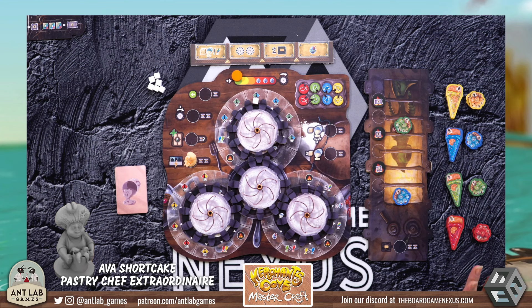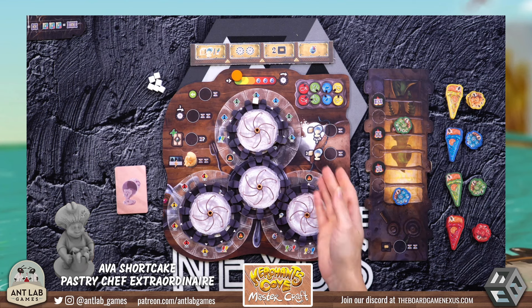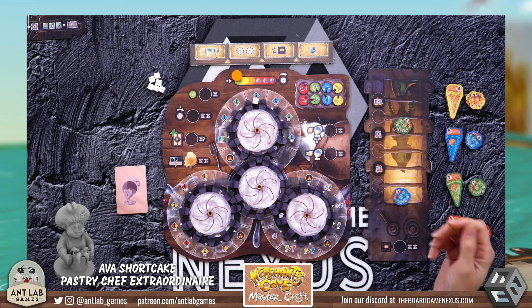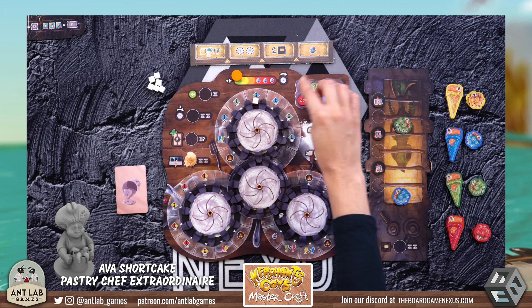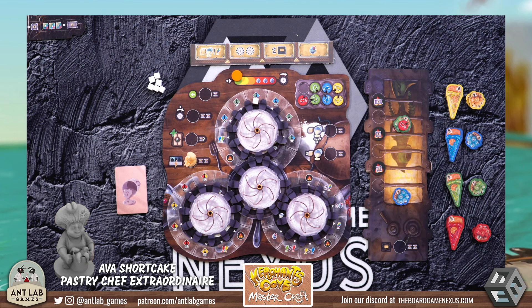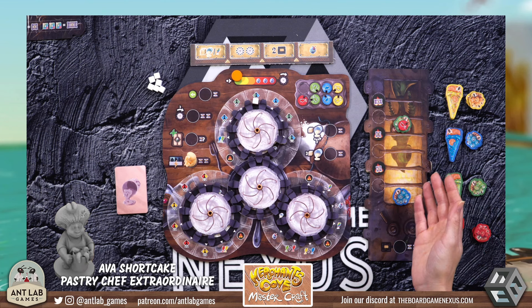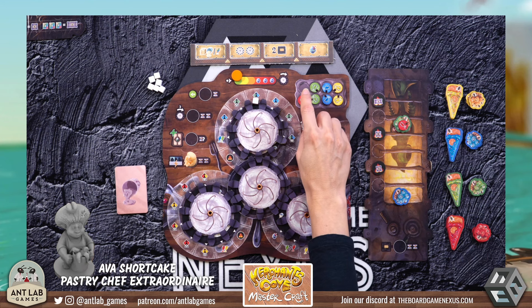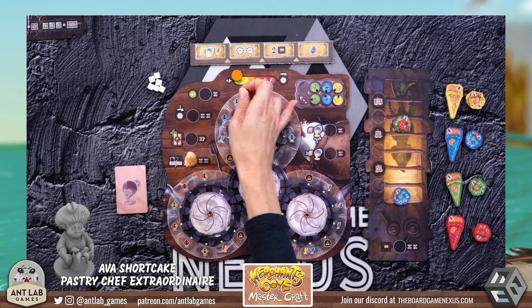Maybe we don't want to stop there — maybe we want to gain even more points. So you could also take the frosting action. Taking frosting allows you to take a frosting of a color not associated with one of the goods you have. If we have that waiting, we can put it right on top — now that good has some frosting on it. That good won't be able to move anymore, but when we sell it, it gets sold with frosting. Selling a good with frosting allows you to sell it to patrons of those colors, since patrons want things that are the same color as the patron. Also, if you unlock these, it will give you that faction reputation as well.